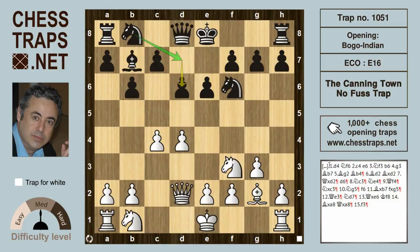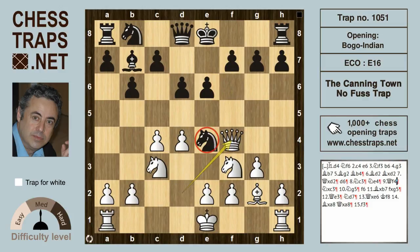Here black plays d6, perhaps intending to play Nbd7, but after Nc3 black has a change of heart and plays Ne4, taking control of that all-important e4 square and hitting the queen. The queen could sidestep to c2, but can also try Qf4, also targeting the knight on e4.